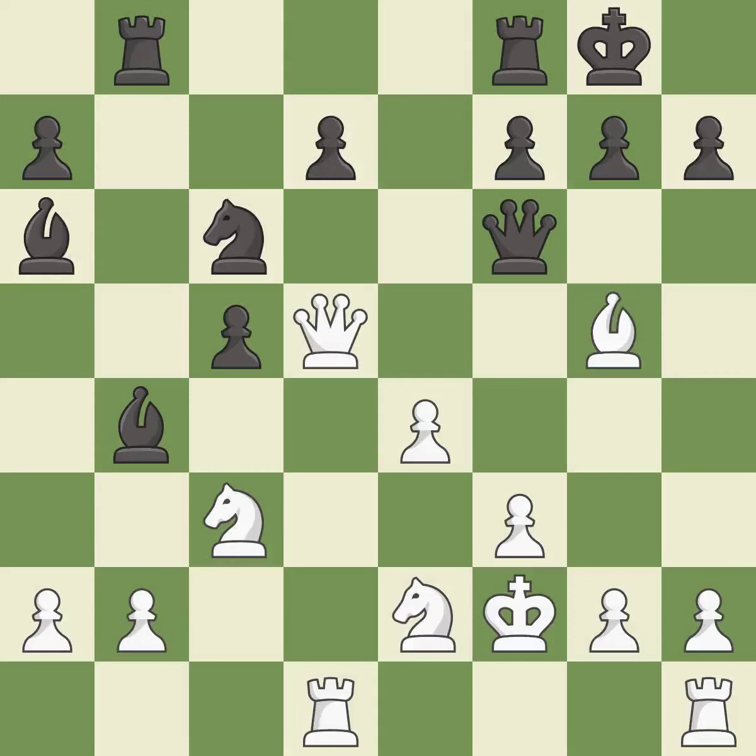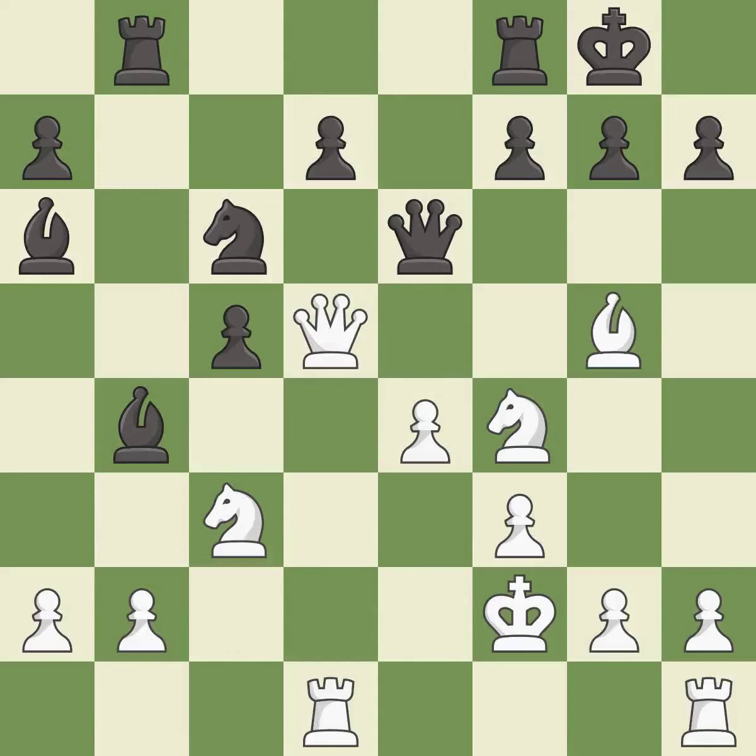This wins time by threatening a queen and forcing it to move away — it is best. This offers an equal trade of pieces — it is best. This misses an opportunity to capture a vulnerable pawn — it is a miss. This move puts the queen on a safer square. This threatens to kick a bishop — it is best.